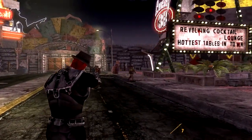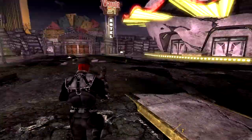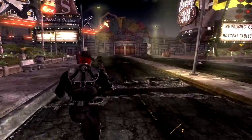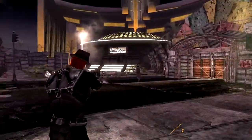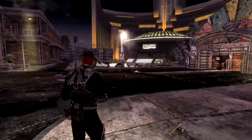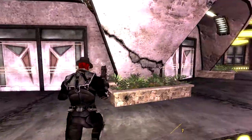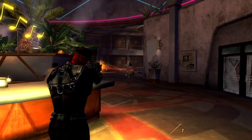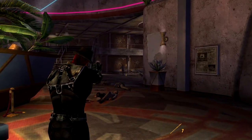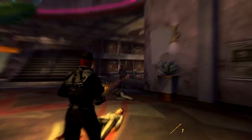Pew Pew can fire a total of about 395 times using standard cells, the equivalent of 198 reloads from field condition before breaking. The upper casing of Pew Pew is coloured red, and the focus adjustment knob on the rear of the gun has a Sunset Sarsaparilla bottle cap with a crookedly drawn star attached by a screw. Underneath the bottle cap are the words "Had It Coming" etched into the casing along with 8 hash marks. Pew Pew is found in the Sunset Sarsaparilla HQ.